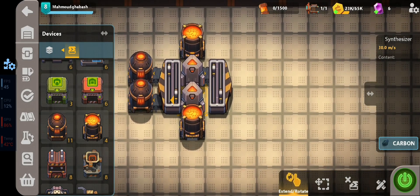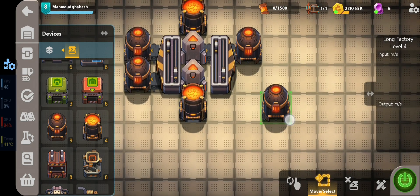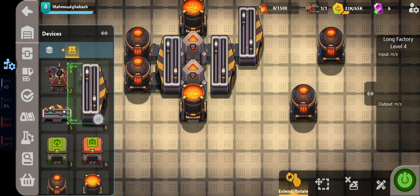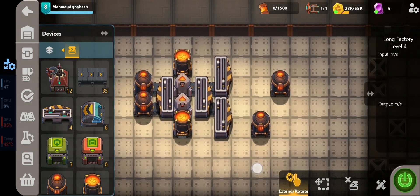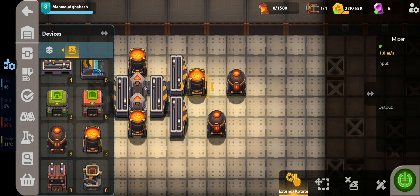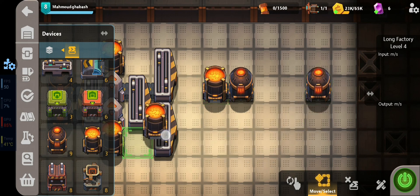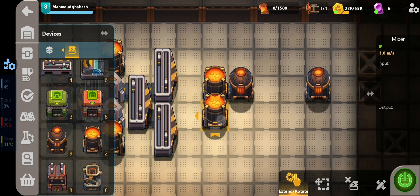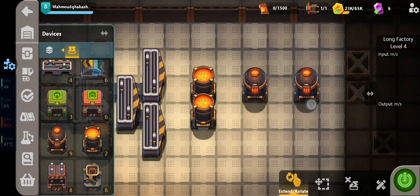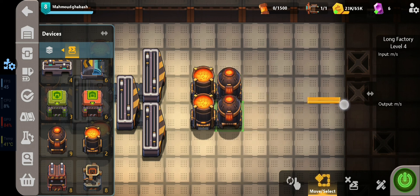Then we need heaters, and let's make one carbon producer. Place heaters on both sides. Now let's split the carbon — this is about the efficiency I talked about. We'll split the carbon output for four mixers instead of just two. The other two mixers are on the other side. We also need heaters here because we'll give output from this side too.